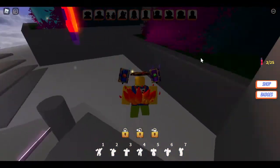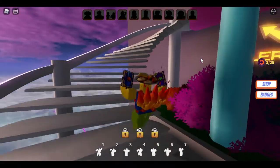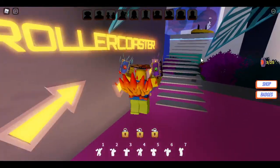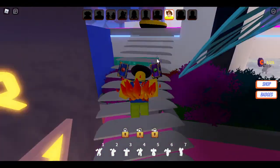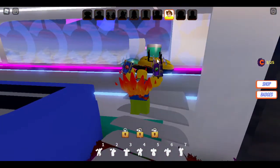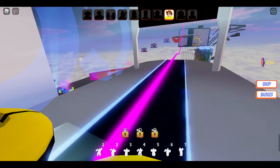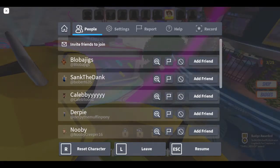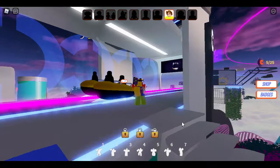But that's really all you need to do. Now there is a coin there, so yeah. What you want to do is actually just ride the roller coaster, because you will get the badge immediately.